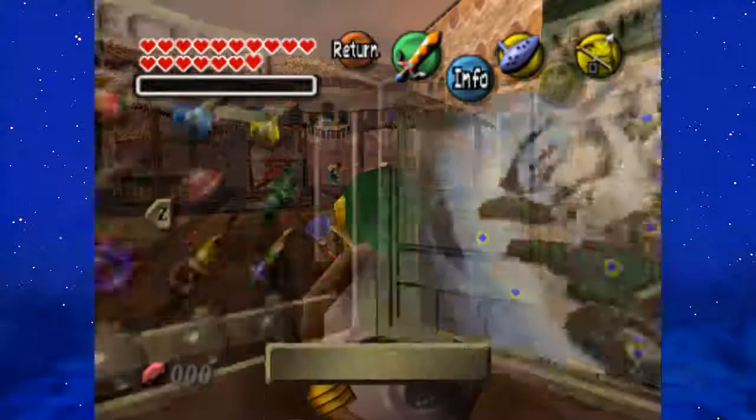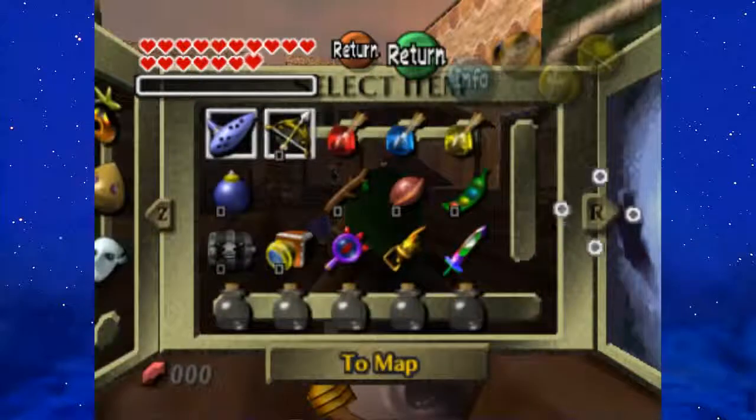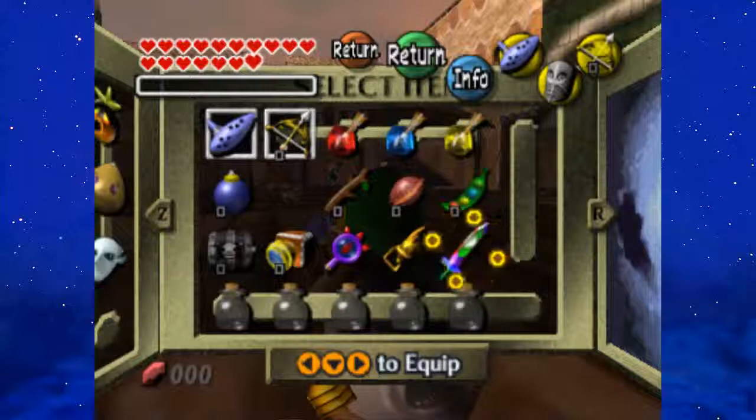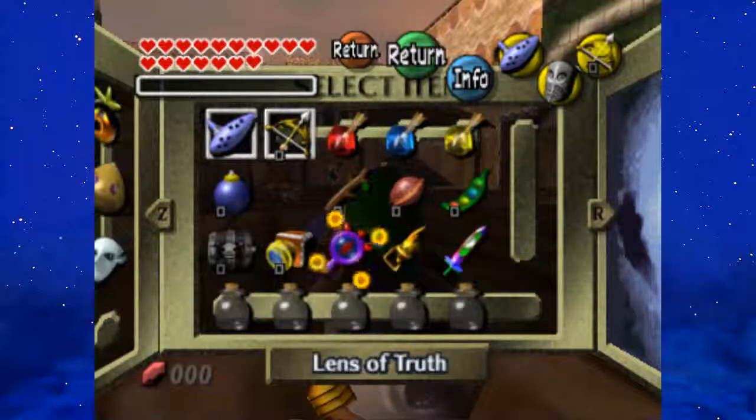Anyways, in this video we're gonna return to the dawn of the first day, and you may notice that I'm actually completely out of magic. That's because I went outside and decided to shoot a bunch of bubbles with light arrows in order to get more money. I now have 2,599 rupees in the bank. So we're already halfway there to getting yet another piece of heart — and take a look at that fairy sword.